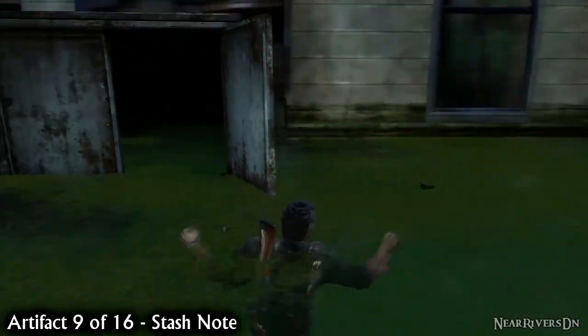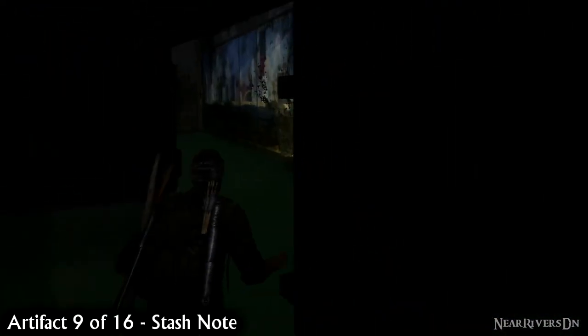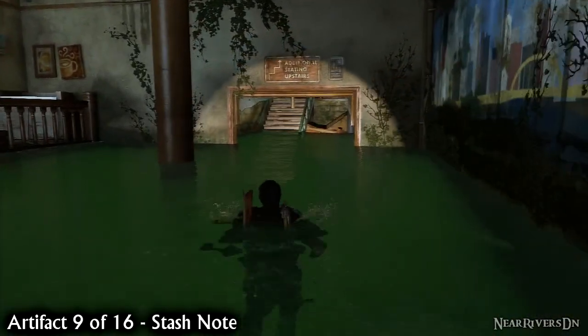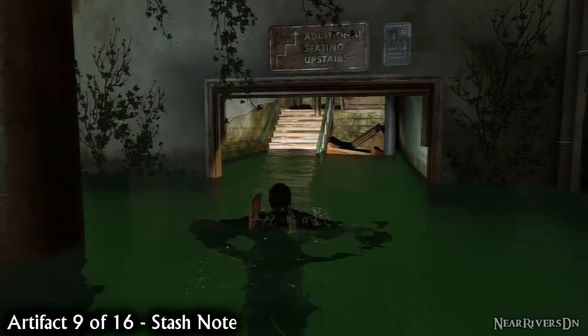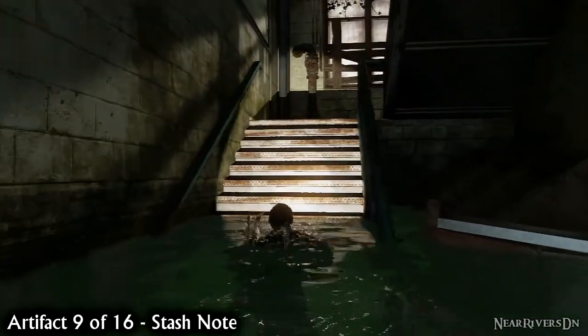You'll have to dive into the green water and use the pallet to help Ellie get to the other side. Turn around and go through the trailer into River's Cafe and make your way up the stairs to the top. You'll find the stash note on top of a cupboard.